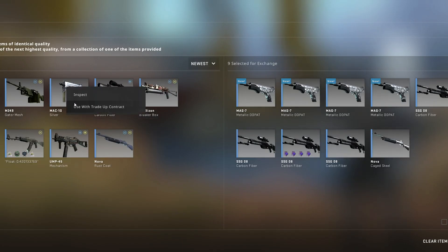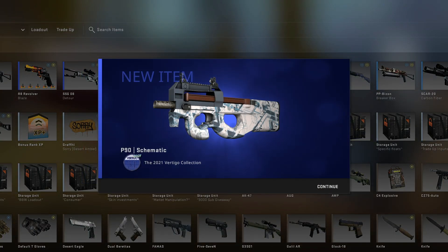And we're back again on the AK Green Laminate trade-ups, and we hit the exact same outcome — the P90 Schematic.